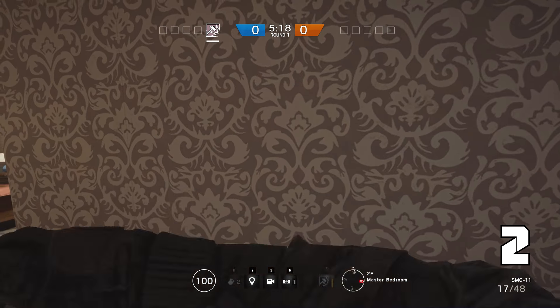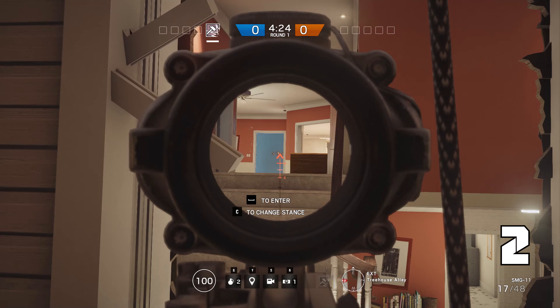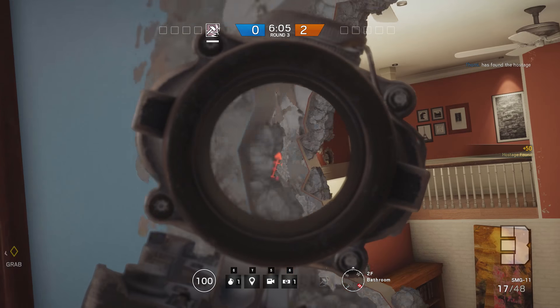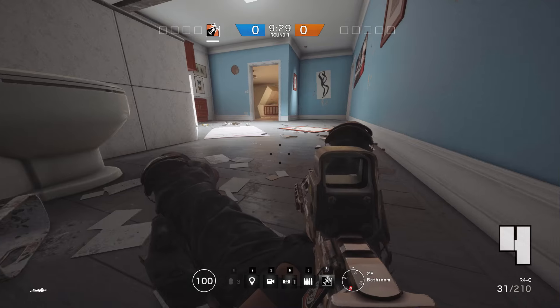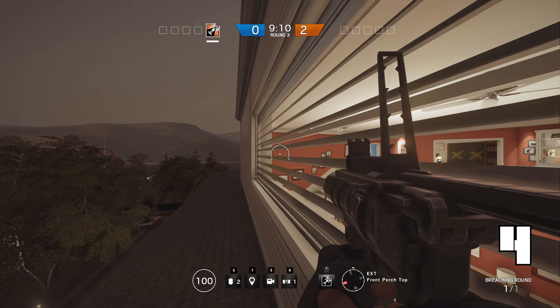The same window can be reached from the master bedroom. Just punch a murder hole into this window and peek through. It is fairly hard to notice from the distance. And don't forget that you can make a peek hole from the bathroom all the way into kids. Do you know the feeling when you want to breach into the bathroom and there's someone sitting behind this indestructible wall? This is how you counteract.